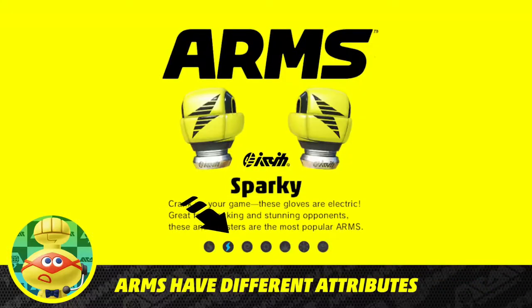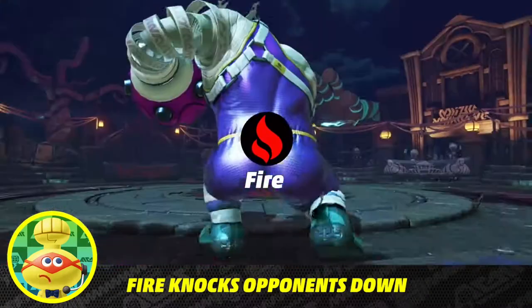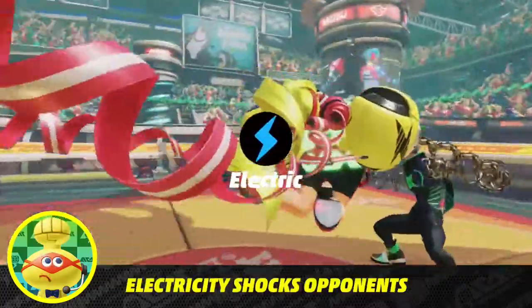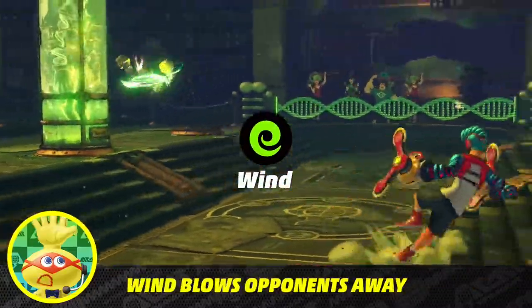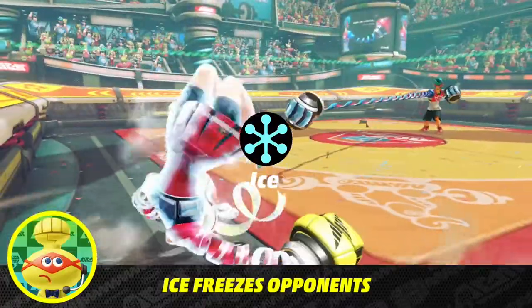Each arm has a special attribute that activates when charged up. Light up your opponent to knock them down with fire. Stun and electrify your rival with lightning. Blow away the competition with a tornado of wind. And freeze your foe to slow them down with ice. You get the point.